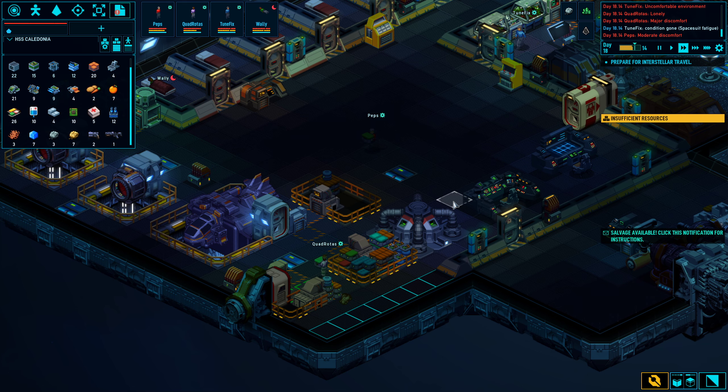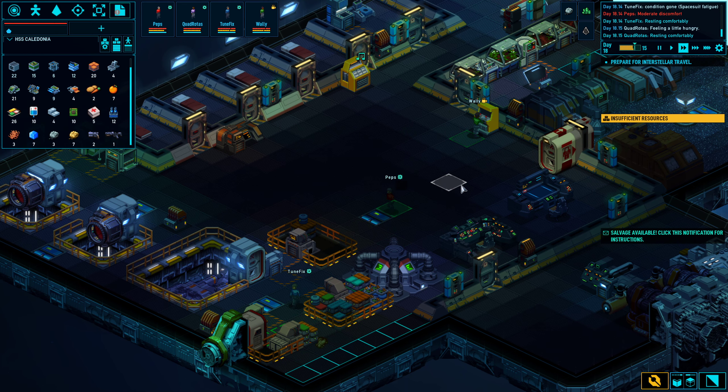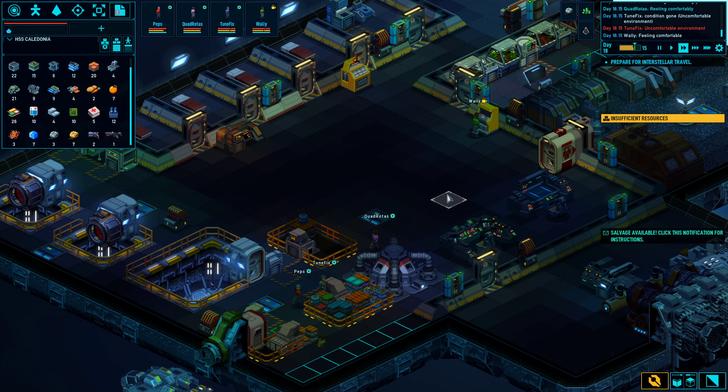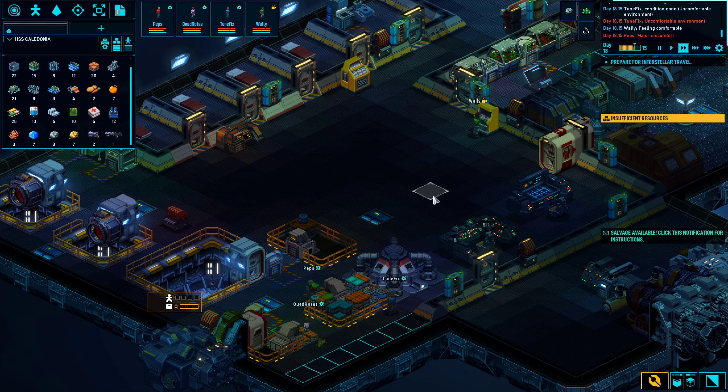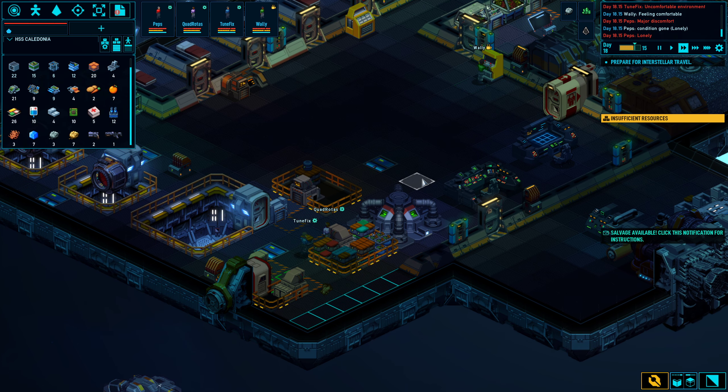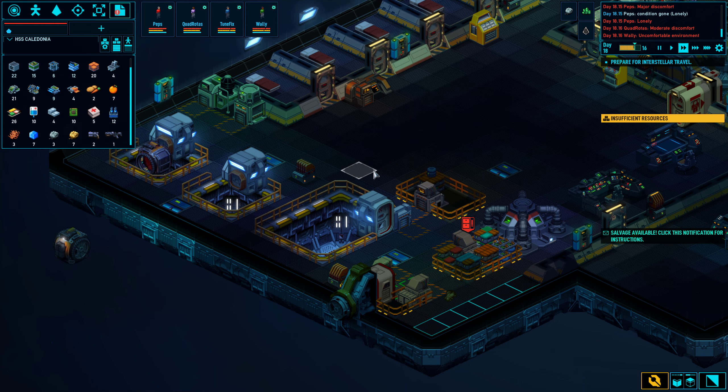I like that he built one segment of a wall before he started — they are very random in what they're doing, it's quite amusing to watch. Carry some crates, construct some wall, go wander around aimlessly, then go back and do things again. Too much to do around here — build a bit more wall, carry a few more crates, then the storage is full, so go out to salvage them. Yeah, that sounds like a good idea.